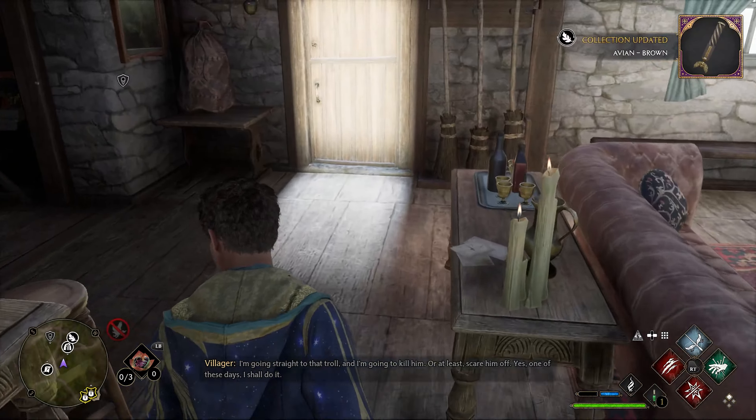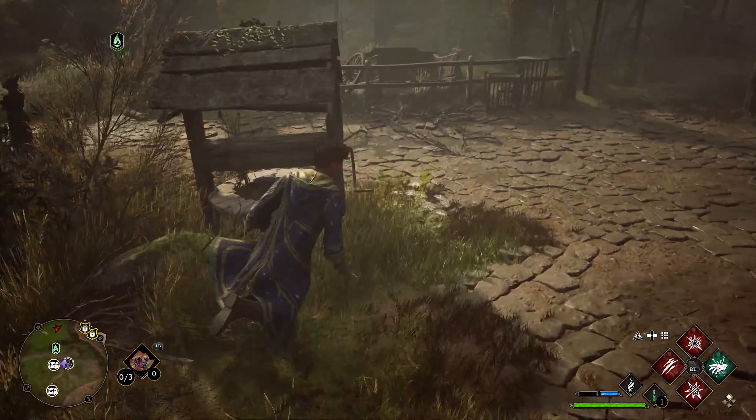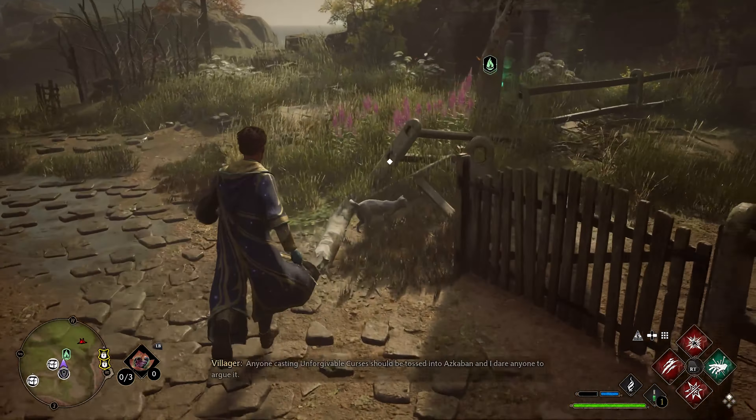These next two are at Bainborough. At the Floo Flame go left to this shop right here — just behind it down on the floor there's the first one. Go back towards the Floo Flame and, looking away from it, go forward, turn right and into this little shed here. On the right, there it is.